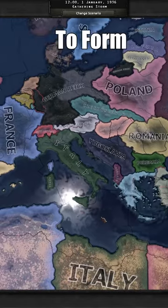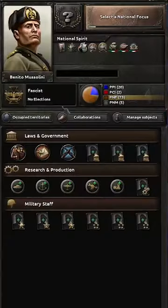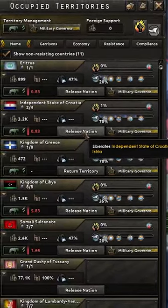Today I'll show you the most cursed way to form the Austro-Hungarian Empire. First, you have to play as Italy, you have to go into occupied territories, and release the Independent State of Croatia.